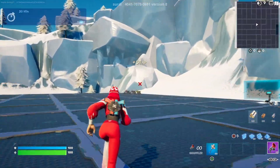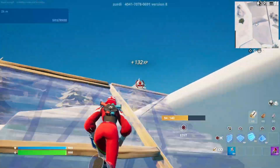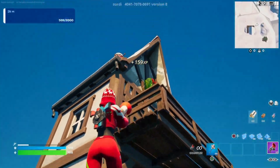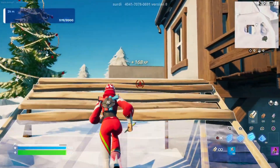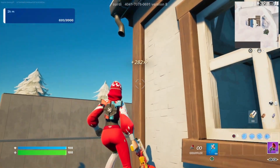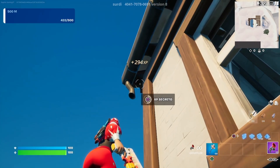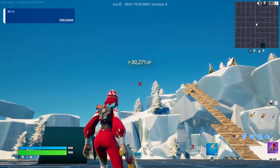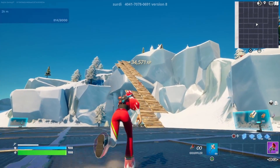Go to the far right corner and once we get a little bit closer we are going to want to build all the way up to the very top. You're going to see this little cabin, and then on the left side of the cabin we are going to build up by this window. This part can be a little tricky, but look at the very top left — could be on the pipe, could be on the little rafters — and you're going to find some good XP right up there.